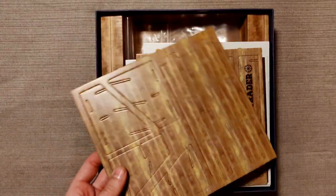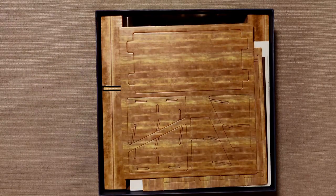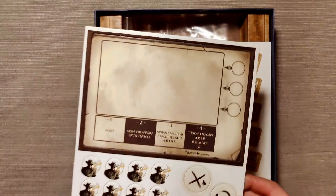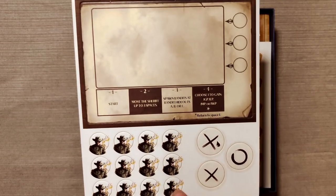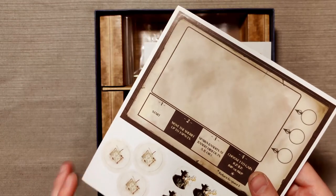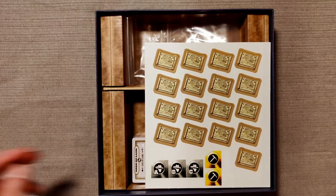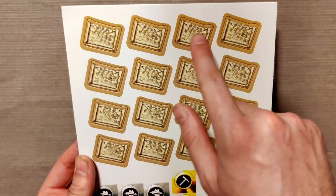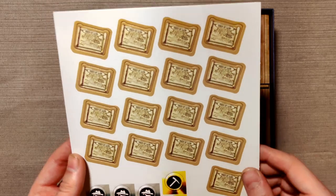Then we have a new stand. Just like in the core game you have the general store, and in the expansion you got the trading post, and this time we have the traveling trader. Next up we have a new storyboard. We have some additional man in black tokens, some map tokens probably, some new deed tokens, new bandit camp tokens, and some new prospecting tokens.